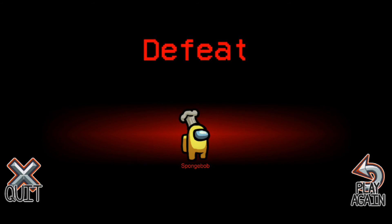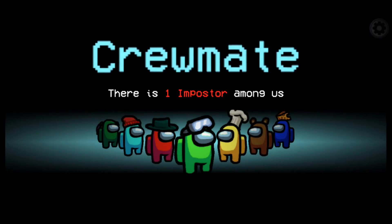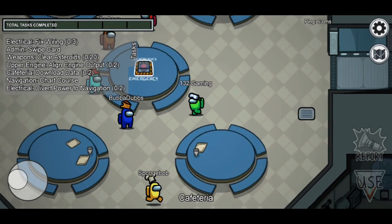Oh crap — it was Sponge. Spongebob was the imposter. That really stinks. I thought it was Spongebob but then I saw him fix the lights so many times — an imposter wouldn't do that literally every time. The other guy Idiot looked pretty sus, just accusing everybody. I'm still a crewmate — I want to be the guy who kills everybody.